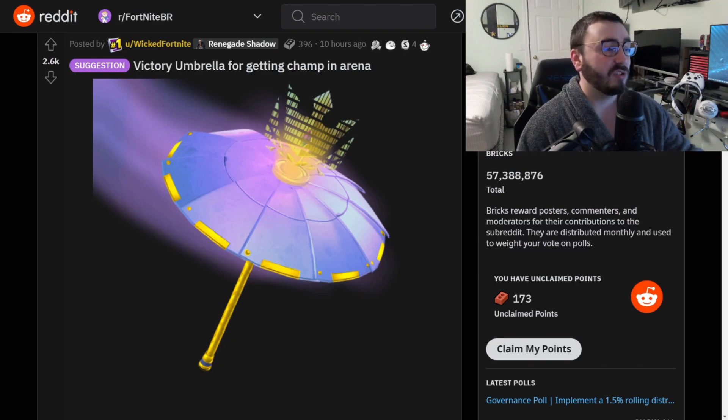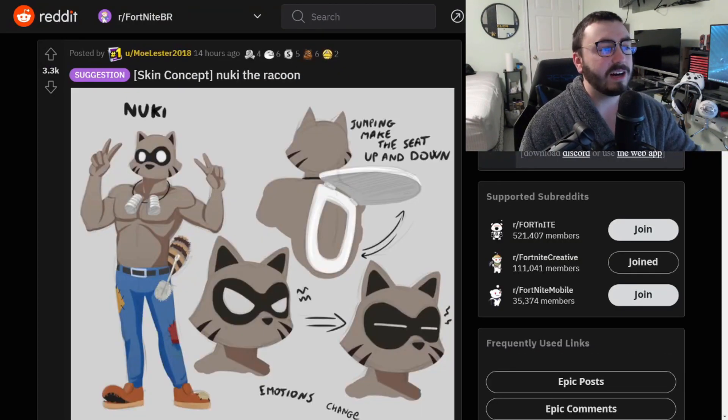I'll always make sure the username is available if you guys want to go show the post some love. Moving on, we have another skin concept: Nuki the Raccoon. I like that jumping makes the seat go up and down — that's really cool. A lot of people like Meowscles; this is the same type of deal.